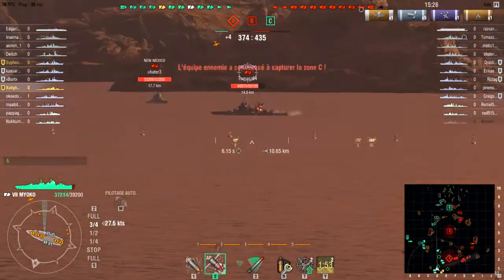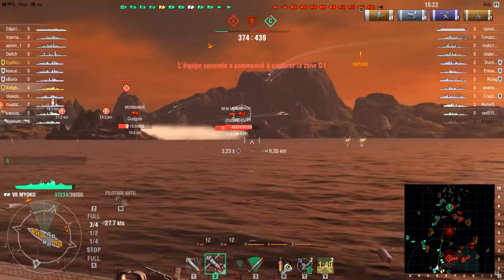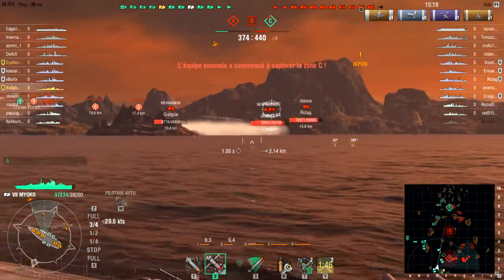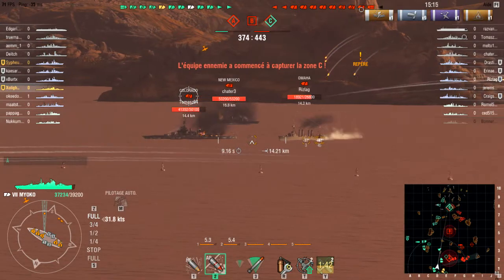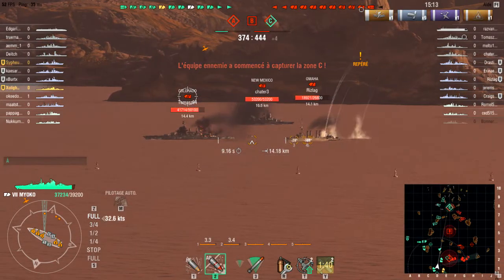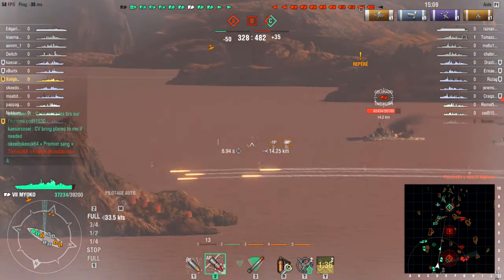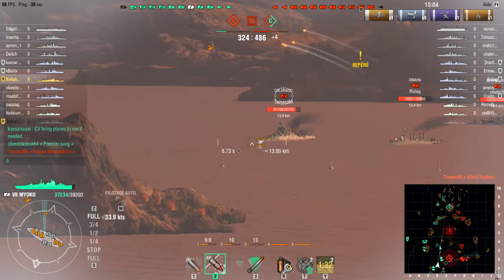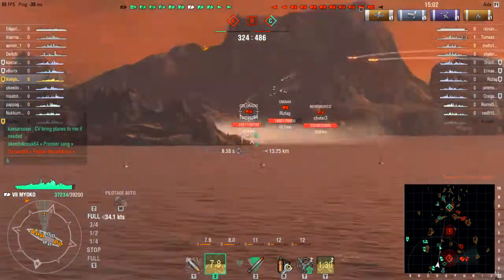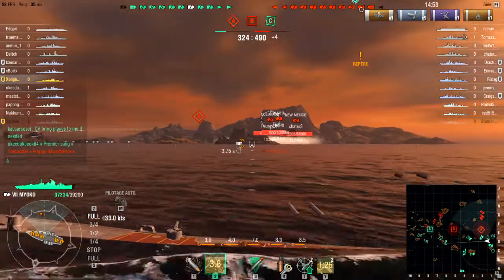Là, je suis relativement bien exposé, et le but c'est qu'ils ne recommencent pas. Ce que je vais faire, c'est tout simplement essayer de me relocaliser à leur gauche pour essayer d'avoir leur flanc et les mettre simplement en feu constant. Parce que le problème en face de moi, c'est qu'il y a un Colorado et un New Mexico qui me barrent la route — ce sont vraiment les deux plus grosses menaces. Donc je vais essayer de les mettre en feu en permanence. C'est mon rôle, c'est votre rôle en tant que croiseur : bloquer les cuirassés.